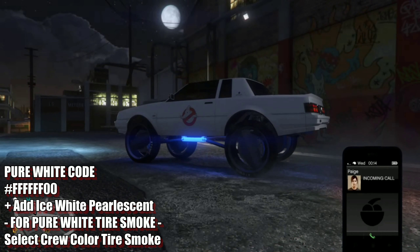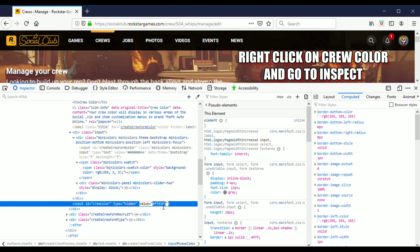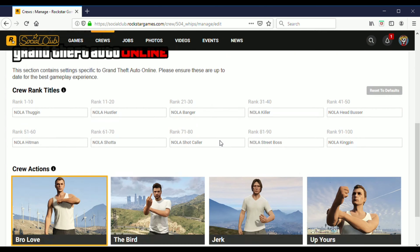It's the same thing — right-click on the crew color, go down to Inspect. Scroll down to where you see me going — go down to 'value' on the line that says crew color. Double-tap on value, erase everything behind the pound sign, type in 6F200, hit Enter, back out, hit the X in the right-hand corner, go down to Save.